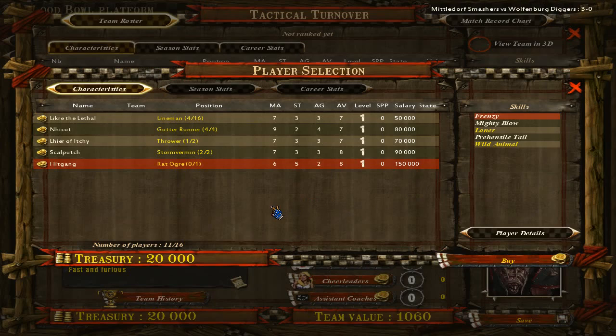Spending that much team value on a player I can't trust is just not worth it, at least not in matchmaking. If you're playing in a tournament where team value doesn't matter as much, then yes you can consider using a Rat Ogre. But still it's a lot of team value to throw away on a player that's as reliable for staying on the pitch as a Storm Vermin.